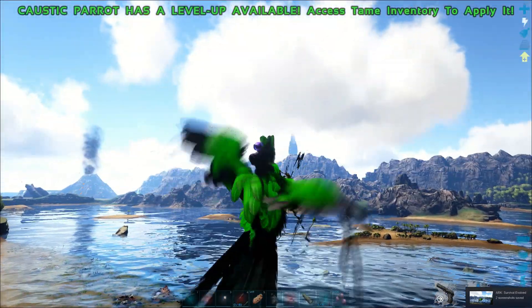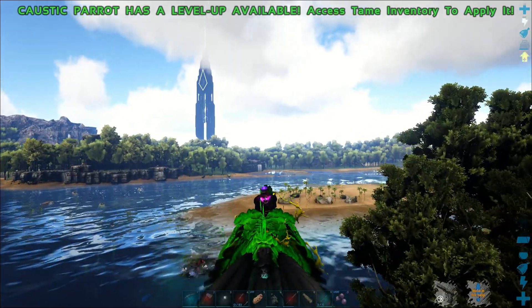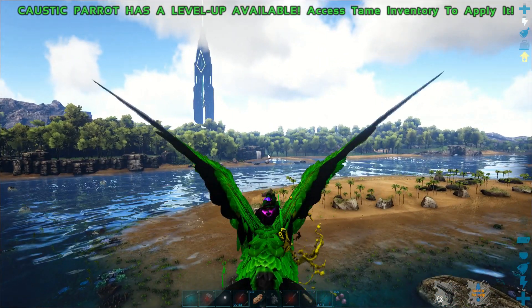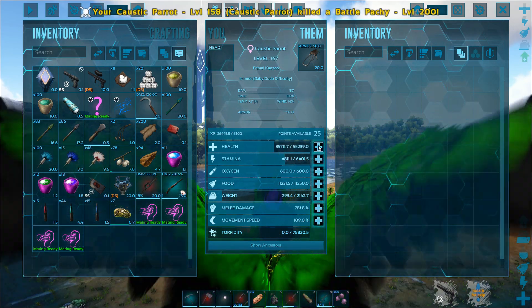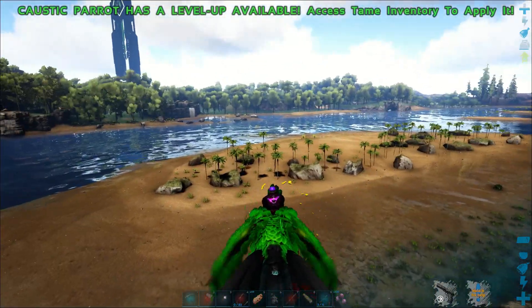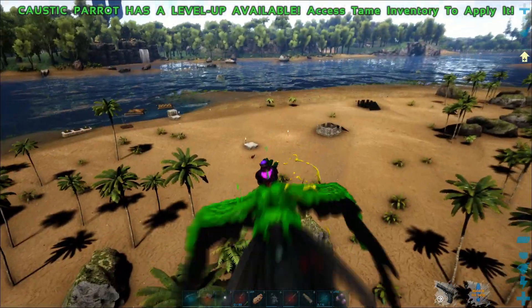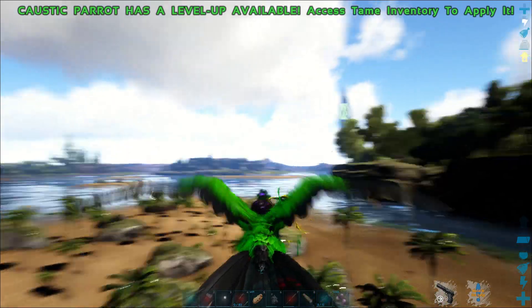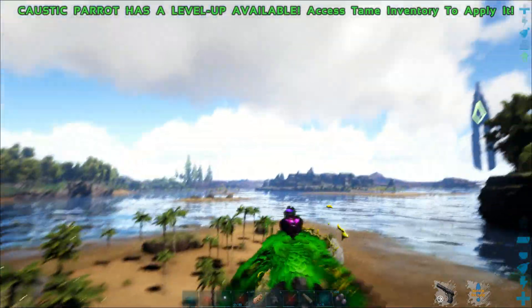Alright, enough of the pictures — let's go fly, try these attacks, and see how that works. I'm just trying the left and right mouse buttons. Like I mentioned in earlier episodes, there's a C and an X — sometimes C is a special attack, sometimes it's X, you just have to figure out which one to use. We're going to this little island where we're building, and we're going to blast some stuff around here. Let's try to bite something and see how much damage it does.